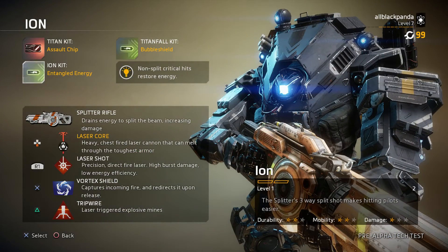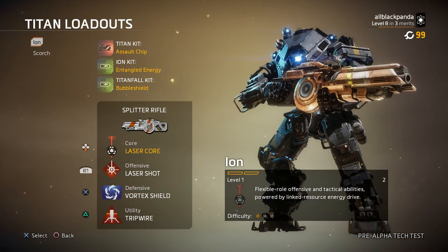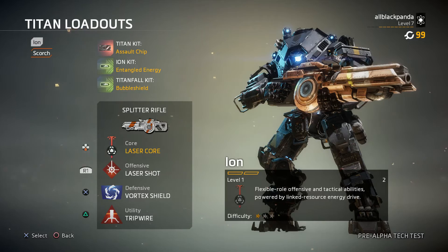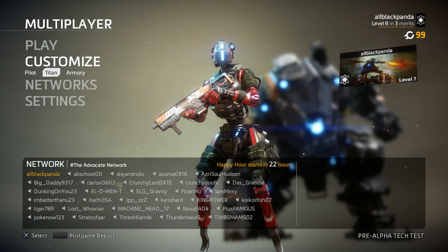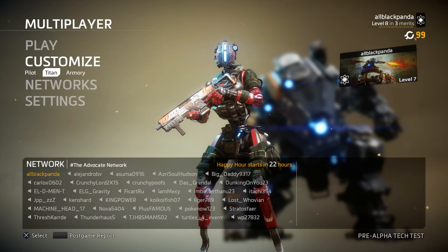Looking at the stats in the bottom right, Ion has durability 2, mobility 2, damage 1 — more of a balanced mobile build. Scorch has durability 3, mobility 1, damage 3, so he's slower, heavier, more tanky but more powerful. That's pretty much the customization options for pilot, titan, and armory.